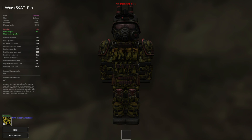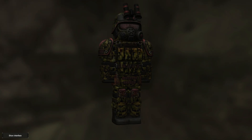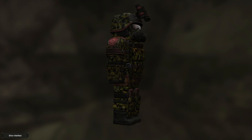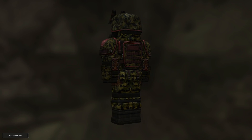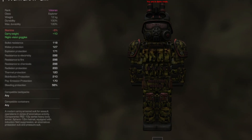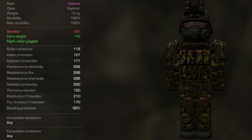The SCAT-9M — a veteran rank explorer armor — and this armor is truly the jack of all trades, but a master of none. While wearing this armor you will have minus 6% stamina, but plus 10% carry weight and the top of the line night vision goggles. For its bullet resistance we have 118, melee protection at 127, explosion protection at 171, resistance to electricity, fire, and chemicals at 296, radiation protection of 200, thermal protection of 120, bio infection protection of 210, psi emission protection of 170, and bleeding protection of 56%. When it comes to backpacks and containers, you can wear any backpacks and any containers.